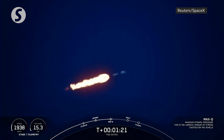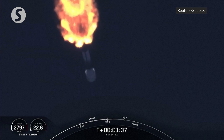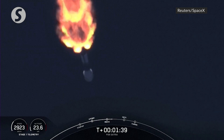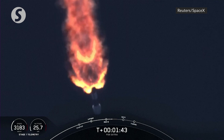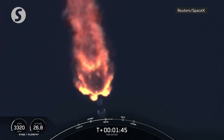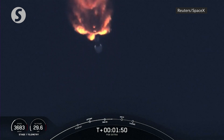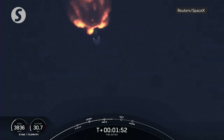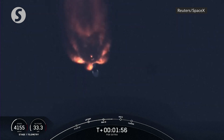With confirmation that we've passed through MAX-Q, we have three events coming up in quick succession. To slow down the vehicle in preparation for the next event: stage separation. That's where the first stage booster will separate from the second stage. Right after stage separation, the first stage will start its journey back to Earth, targeting a landing on our drone ship, A Shortfall of Gravitas, which is currently stationed in the Atlantic Ocean about 680 kilometers downrange.